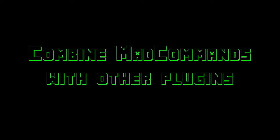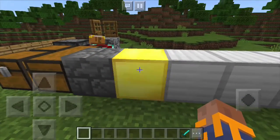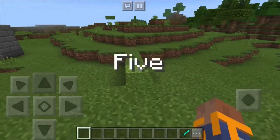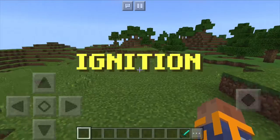MadCommands becomes even more powerful when you combine it with other plugins, such as StepToDo, also known as UserActions, which lets you trigger commands by tapping on blocks, almost like command blocks in single player mode. That's actually one of the most crucial abilities when creating minigames.